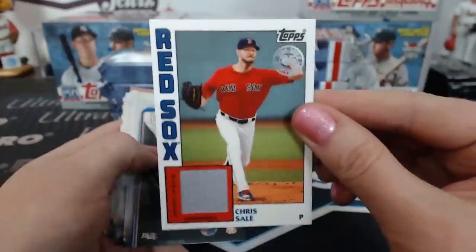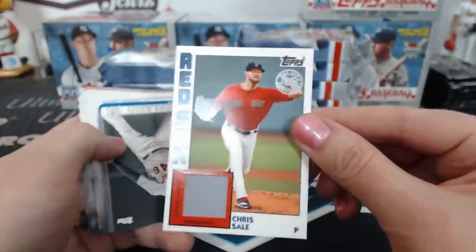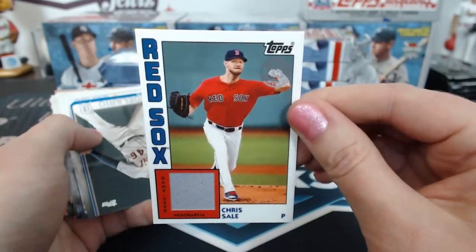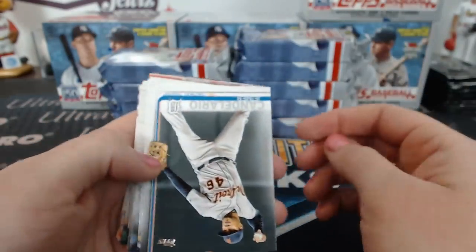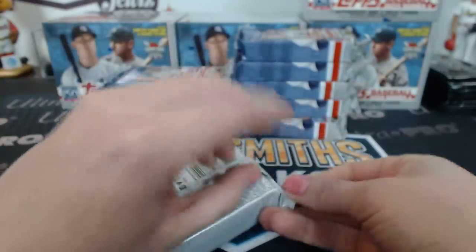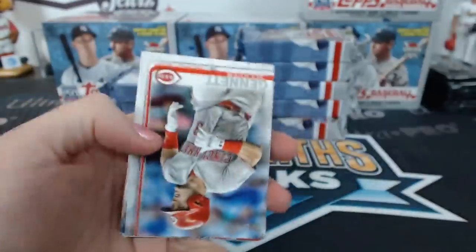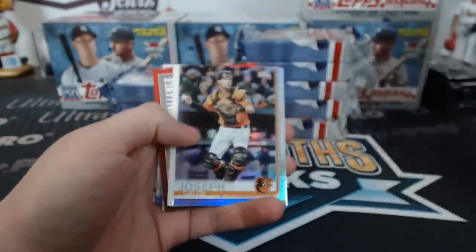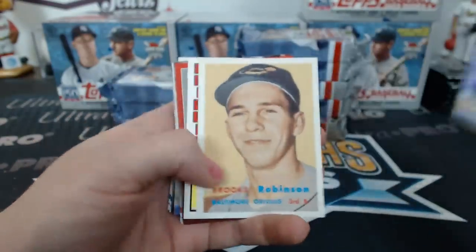And a Chris Sale — Red Sox. His arm looks all robotic because the stamp is over it — looks funky. Robot arm. 1984 design is pretty cool, I like that card design anyway.